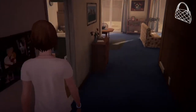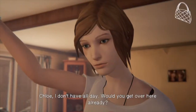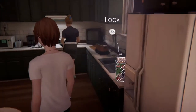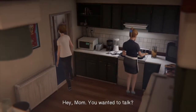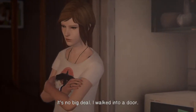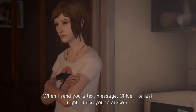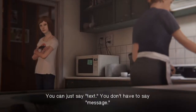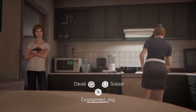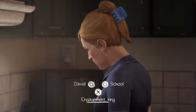Now put Joyce's purse on the table. Chloe's being a little bit sassy. Go to the kitchen and have a conversation with Joyce. I picked up the engagement ring before and now I've got the option of bringing out the money. If you don't pick up the ring, you won't have this option and you also won't be able to place the money in Joyce's purse, so it's very important that you pick up the ring.